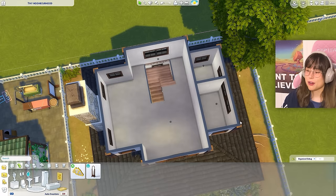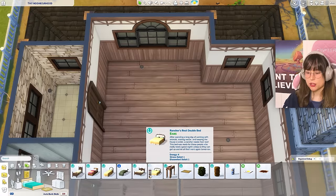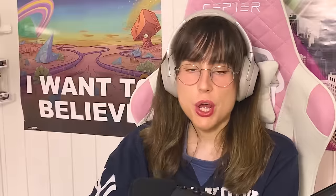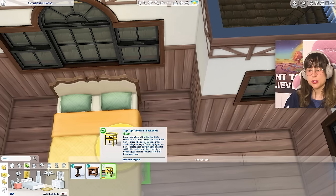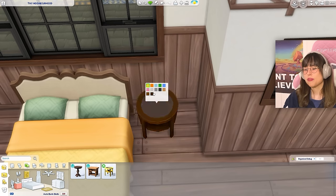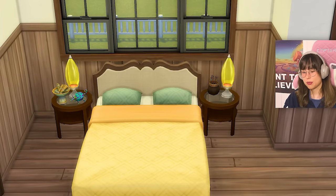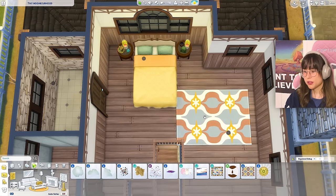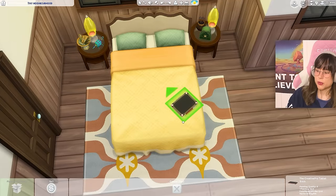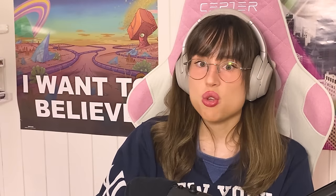Heading upstairs. Choosing a bed — a favorite one. For bedside tables, using items from My First Pet Stuff pack since we need to use something from it. Finding some nicky-nacks to fill things out. Found a really cool funky rug — I want that in real life! Also putting a creative pro tablet on the bed — maybe they're an artist.